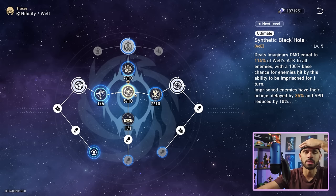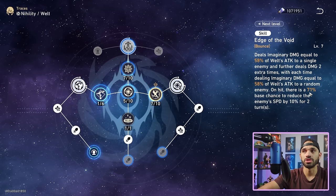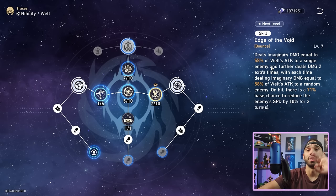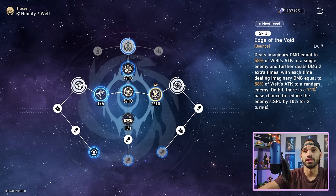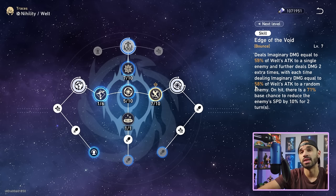So for 100% base chance kits, go for 50% effect hit rate; 60% is literally guaranteed against all content but it's overkill. Now, Welt's skill has a 71% base chance to reduce enemy speed by 10. You might think you need closer to 100% effect hit rate, but what the game doesn't mention is that Welt's skill hits three times. So you have a 71% base chance to reduce speed three times. That's why you don't need more than 50% effect hit rate — he always applies the skill slow.